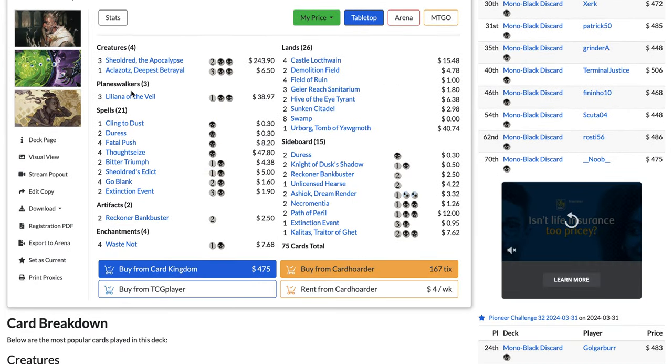Some lists also play Dina, Soul Steeper and two copies of Voice of Resurgence. You have a lot of utility creature options depending on the expected meta. If you expect a lot of Blue-White Control, Voice of Resurgence is really good — though Blue-White Control has fallen off in popularity recently. For spells: Thoughtseize, Collected Company, Return to the Ranks, Court of Calling, and Aetherflux Reservoir. For lands: the classic shock lands, Blooming Marsh, Boseiju, Mana Confluence, Takenuma, and Scattered Groves.